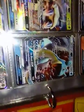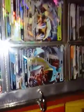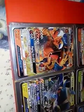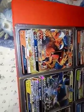Then Lapras GX — he's a pretty good card with 190 HP, from Guardians Rising. And then Jolteon GX — now everybody thinks this card is so pricey but he actually really isn't. I would rather have the full art form of him.